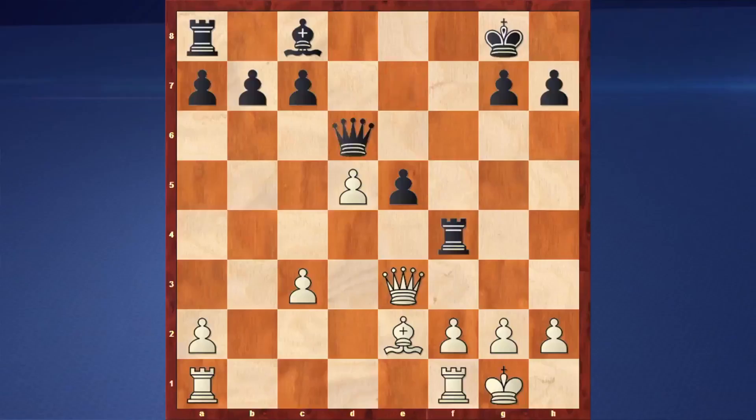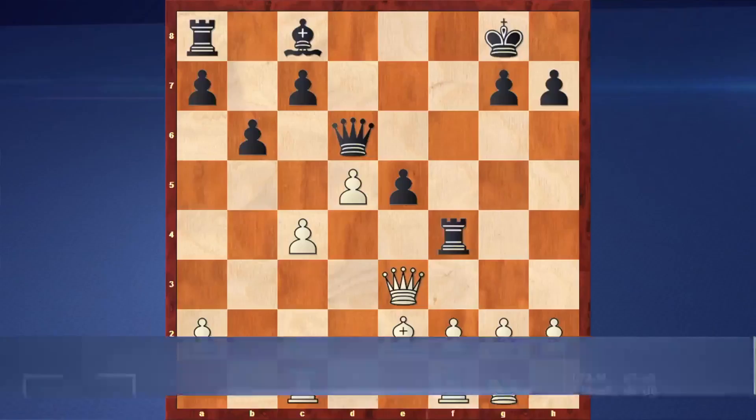Queen to d6. After continuing, c4, b6, and then there's the move of rook to c1. Have a great development, a nice shot, and possibly coming up with a move of c5 — things are easy.